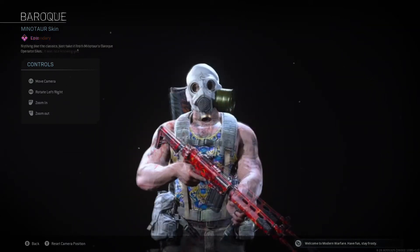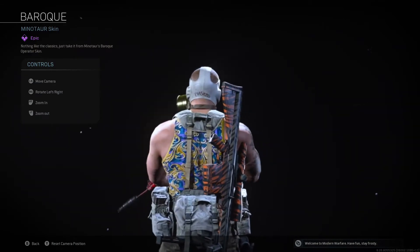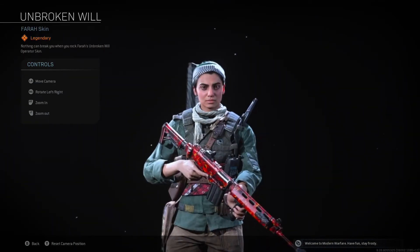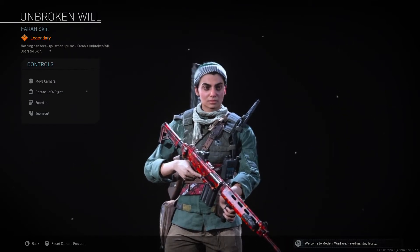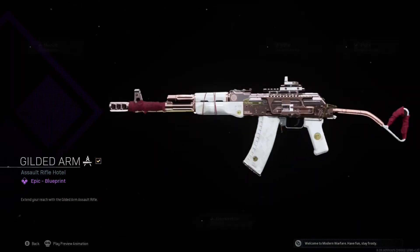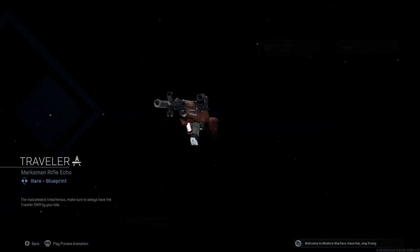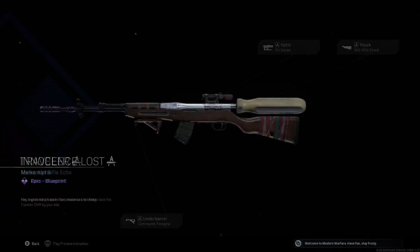Baroque. Nothing like the classics — just take it from Minotaur. Nothing can break you when you rock the Rockfarer Unbroken Operator Skin. Gilded Arm. Extend your reach with the Gilded Arm Assault Rifle. Traveler. The road ahead is treacherous — make sure you always have the Traveler DMR by your side.